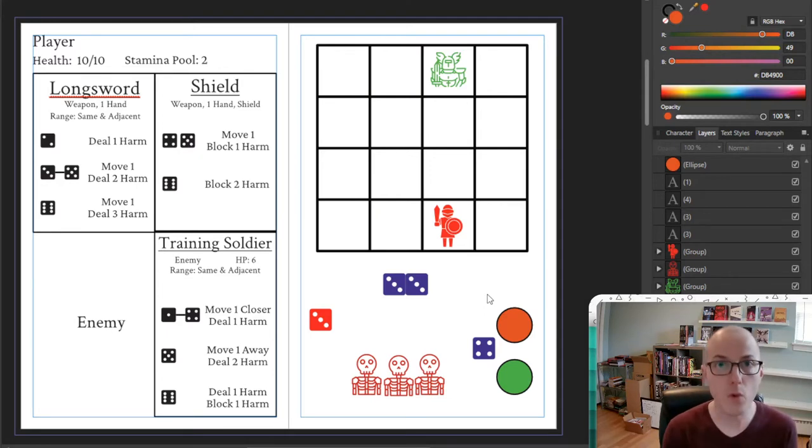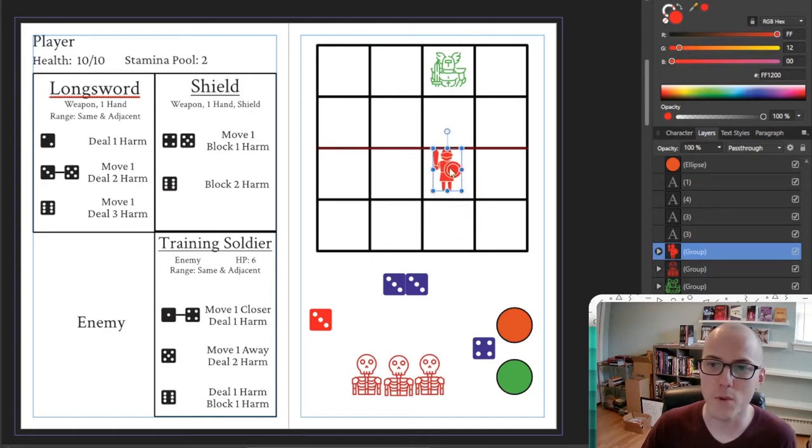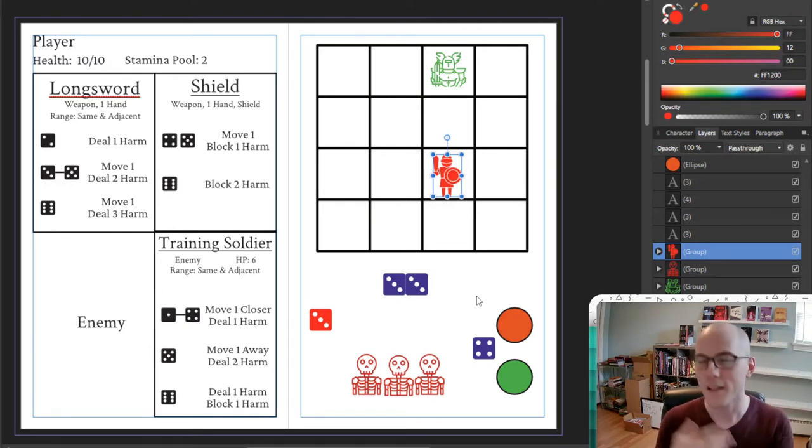That's step one. The second step is to move the enemy. If the enemy has an action that involves moving, it moves now. In this case, we know the enemy is going to move one space closer. The grid is 4x4, and each one of these is considered a space. Closer just means they want to get closer to me, the player. A thing to note here is that players and enemies can occupy the same space. When they do, they deal more damage to each other than they normally would. There are decisions you have to make: do I want to get close to the enemy? How close do I want to get? Do I want to try and hurt them faster than they can hurt me? That's all part of the puzzle.